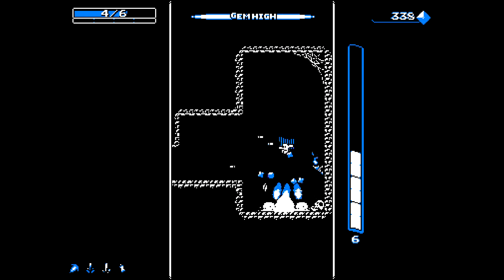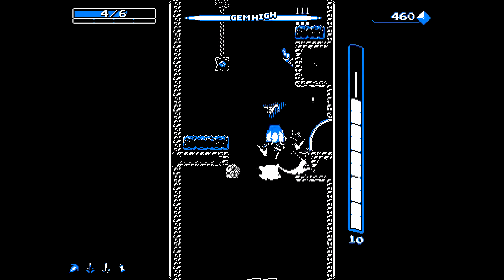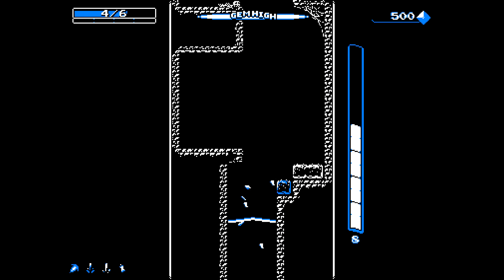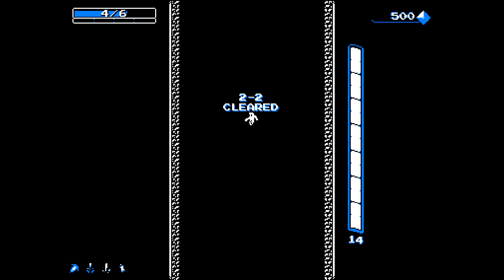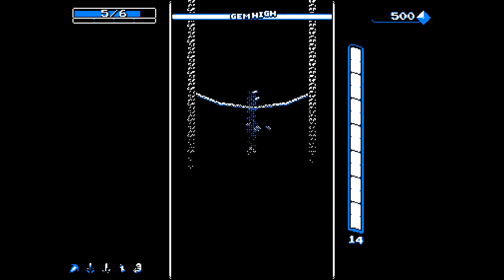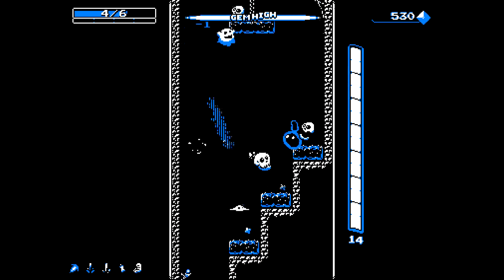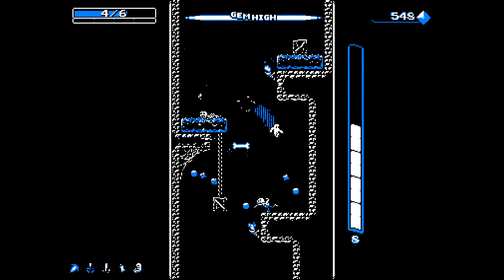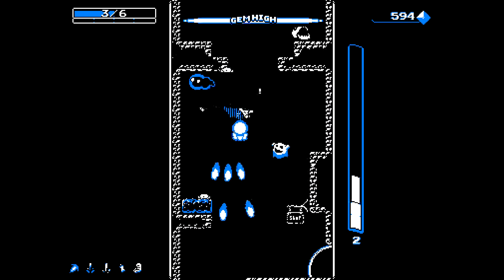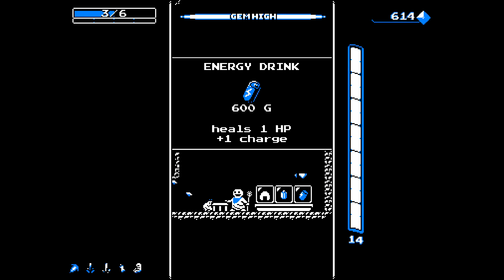I really hate those skeletons. We definitely want Youth - that extra option and a little bit of extra health will help us out. I thought for sure we would be in the aquifer but it's the next one. When that guy freaks out like that you can't land on him - he will hurt you. Heals one and a charge - that gives us one of each, obviously the one we want.